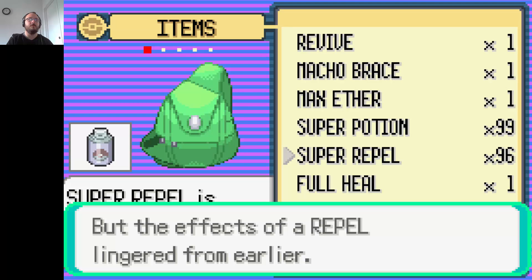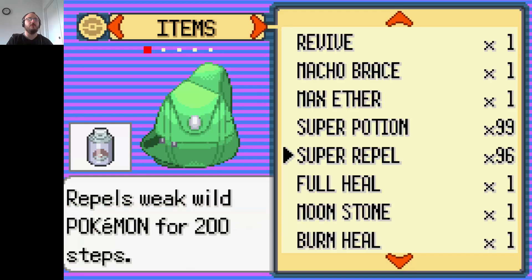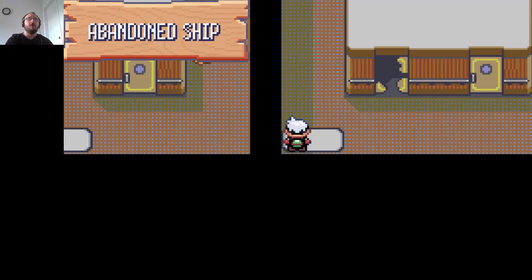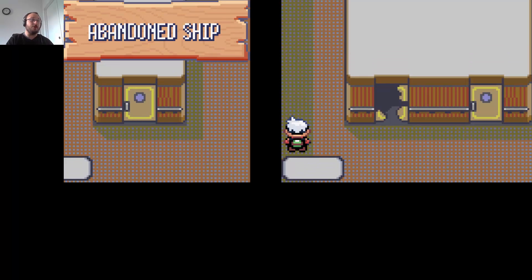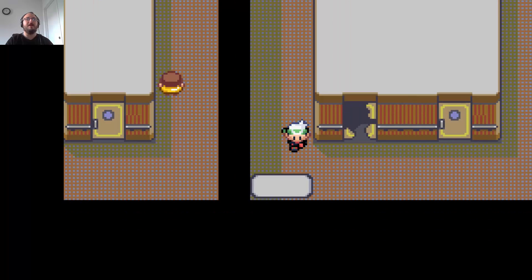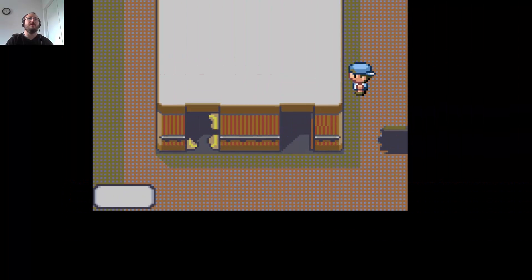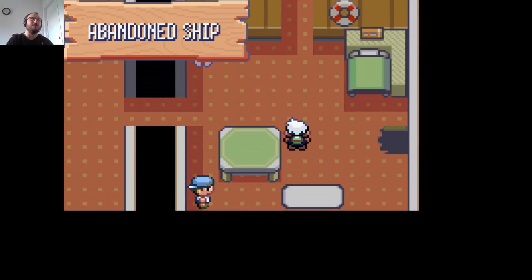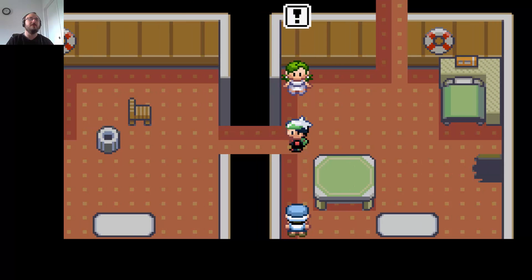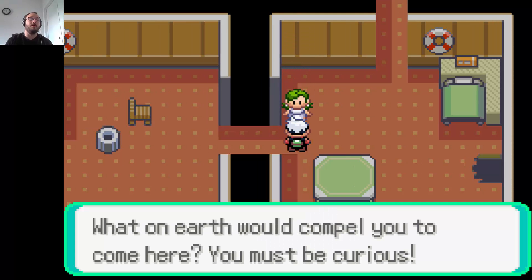We have battles in here so we can use the effects of repel. This is the Abandoned Ship and it's not something we have to do for the storyline, but it is a side little thing. The person did do this so it's like I might as well come in here and do it as well. One of us would compel you to come here. You must be curious.